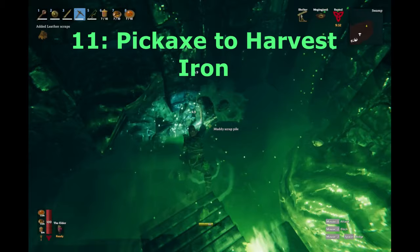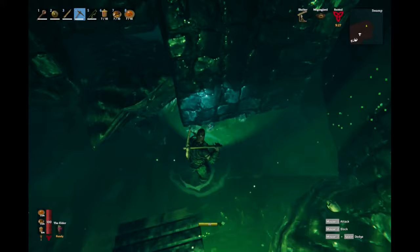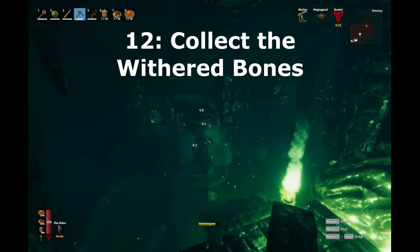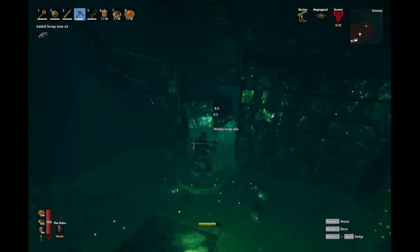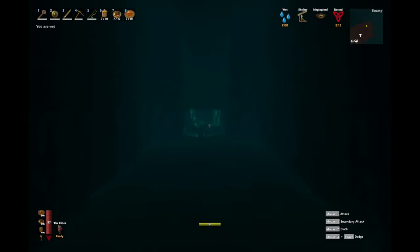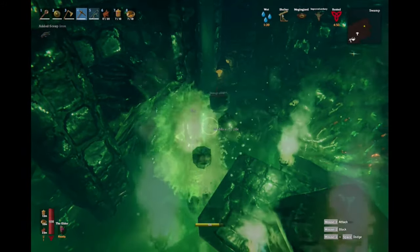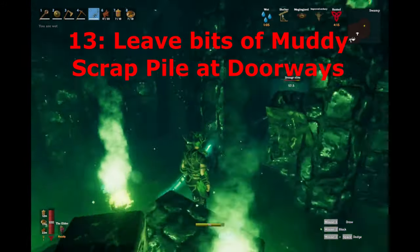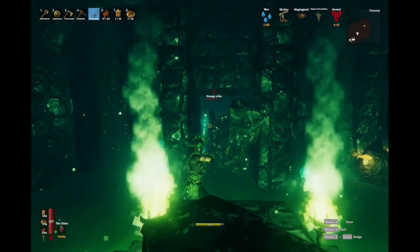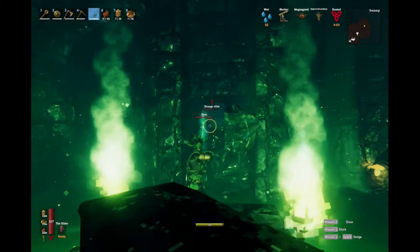You need the pickaxe to dig the iron out from muddy scrap piles. These usually litter some of the rooms or block the doorways into them. Muddy scrap piles drop scrap iron as well as leather scraps and withered bones. Withered bones are needed to summon the Bonemass boss, so bring those back with you. Do not clear out every single piece of muddy scrap pile — leave some bits to block mobs from passing, but still allow you to jump over or pass through. This lets you run back out, but stops any mobs chasing you.